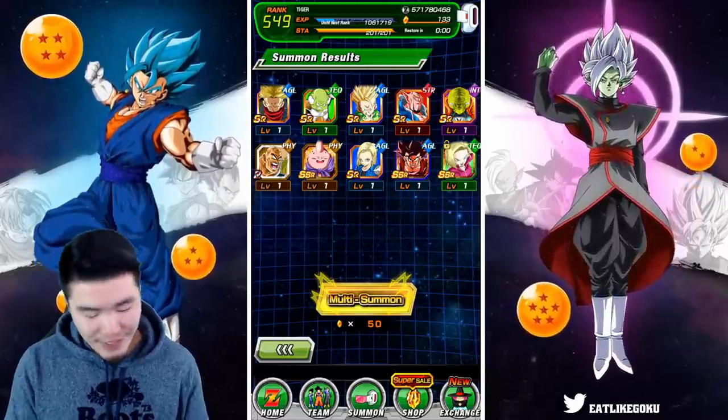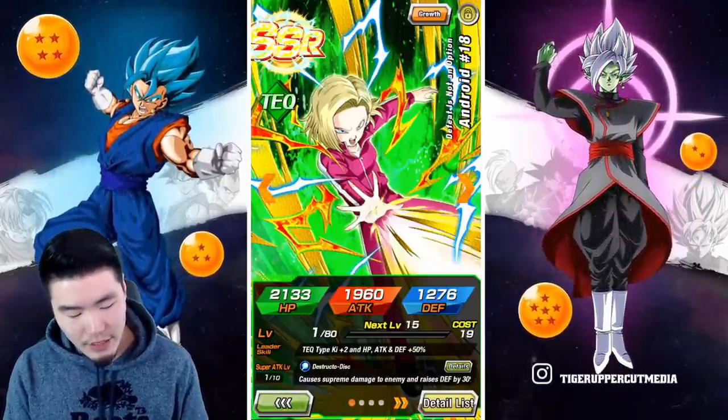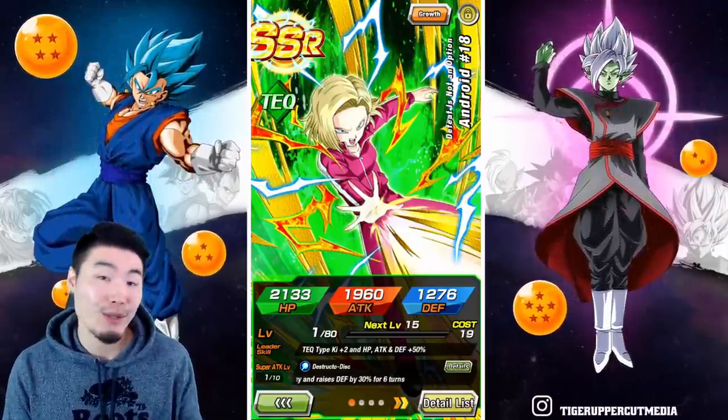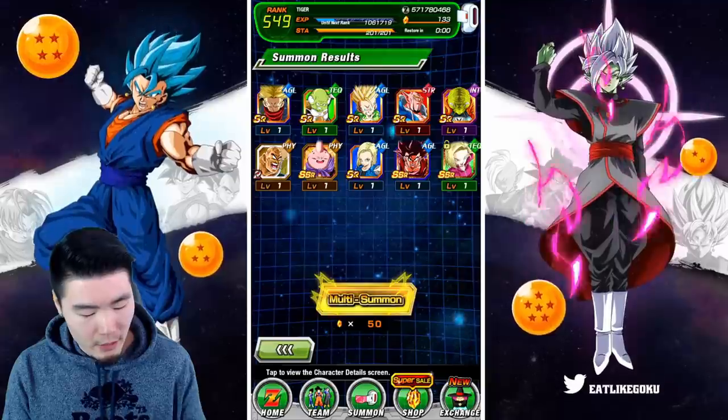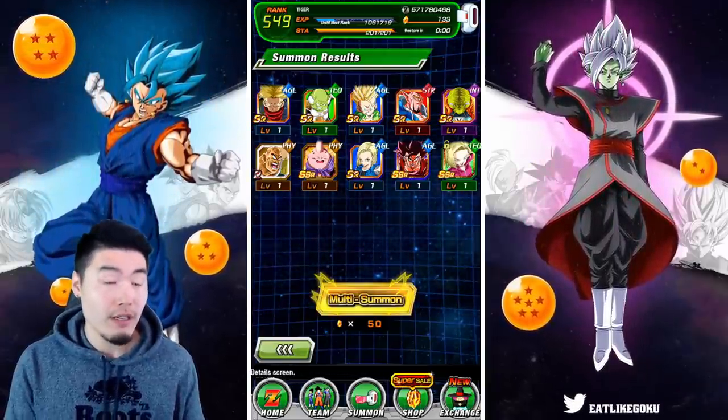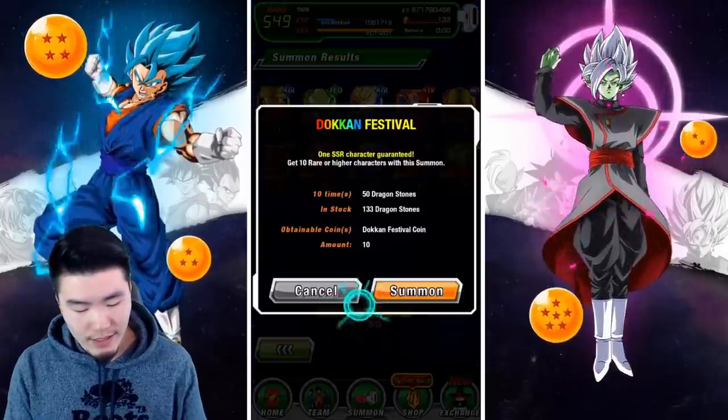It is what it is. At least I still need dupes of her for some reason — like I've done a lot of summons and somehow I still don't have her finished, so I can use that one. The other two SSRs are pretty much throwaways, so Baba points right there.